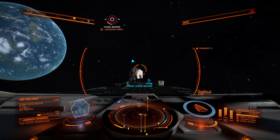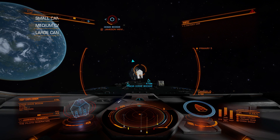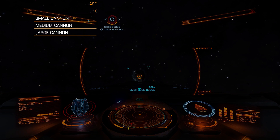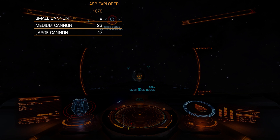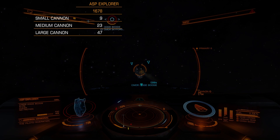Let's start with ASP Explorer. 1,678 armor points, lightweight bulkhead. Small cannon: 9% damage per shot, medium cannon: 23% damage per shot, large cannon: 47% damage per shot. And it doesn't matter which module you are targeting — power plant, frame shift drive or just drive — the result will be identical.